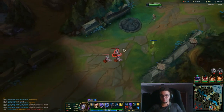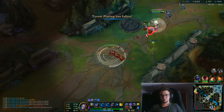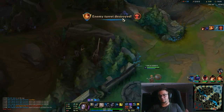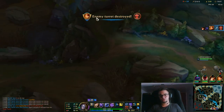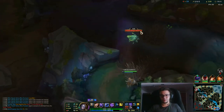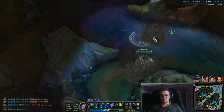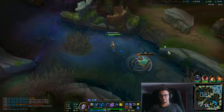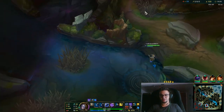You gotta understand those matchups as well — most of them are simple but you gotta be careful against assassins and against some long range matchups. Against long range, you can easily go for Corrupting Potion so that you don't take so much damage. But in most matchups you should be fine if you play defensively at the beginning as I specified, tailored to your needs.